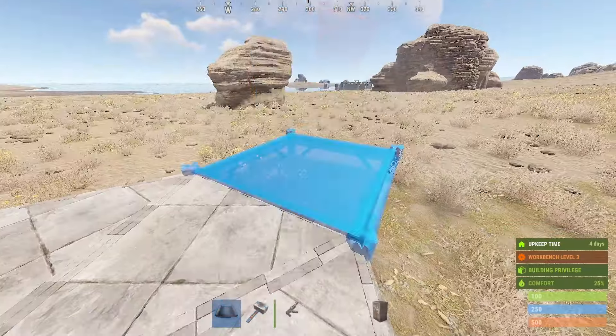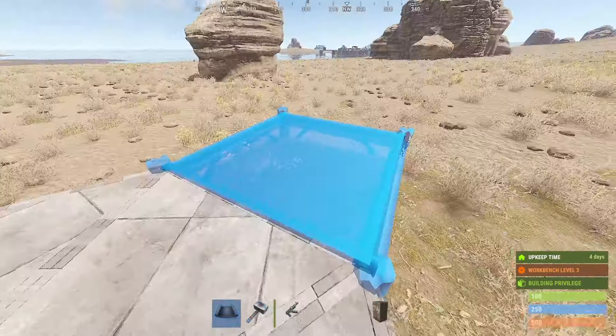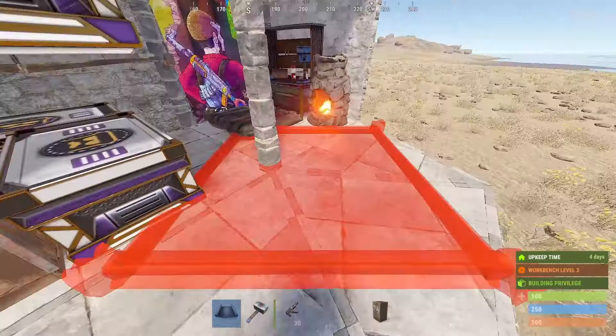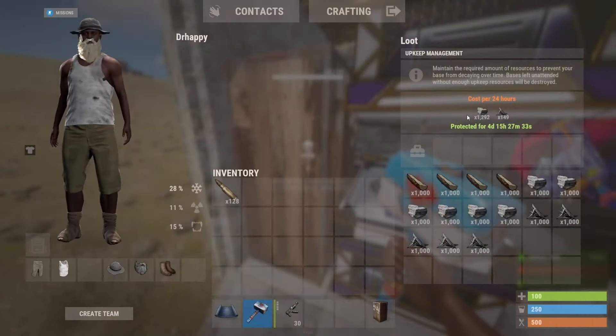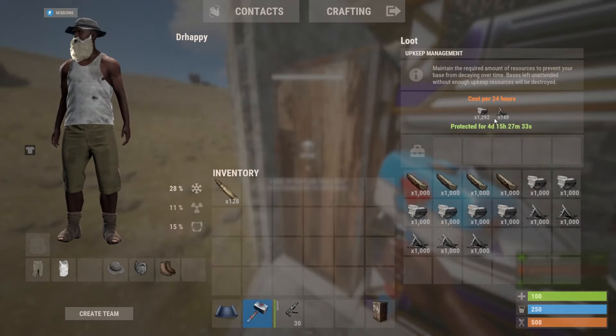I'm going to demonstrate now how to separate an outer TC from your main one, and how it won't affect the upkeep. As we can see, it's around $1,300 for the total stone upkeep of the base, and then no twig.